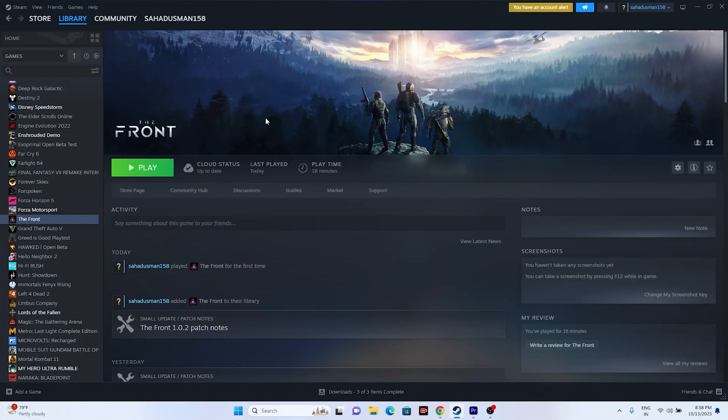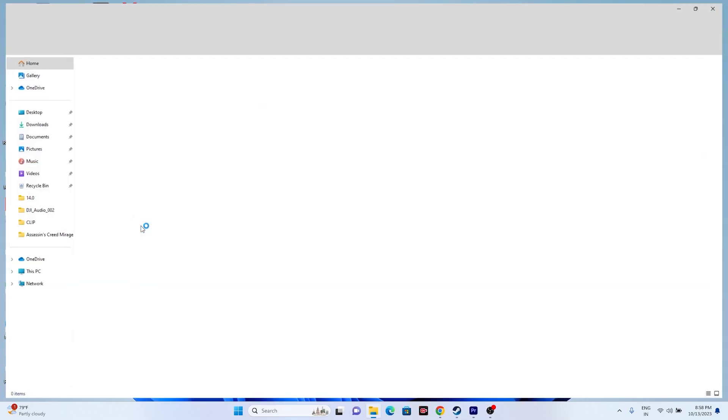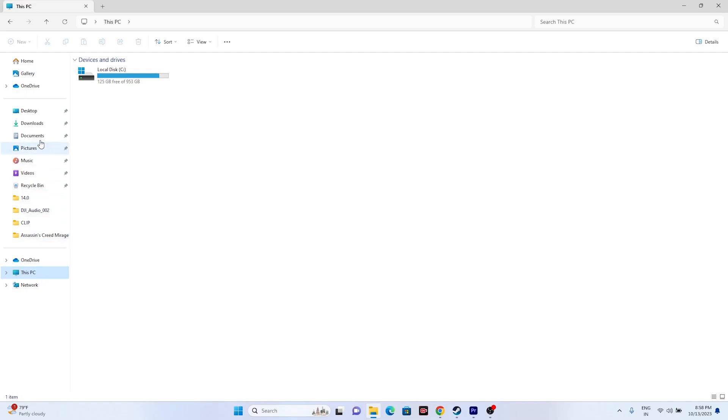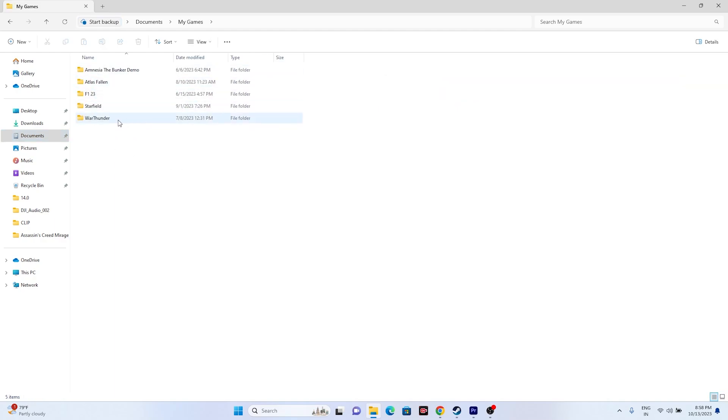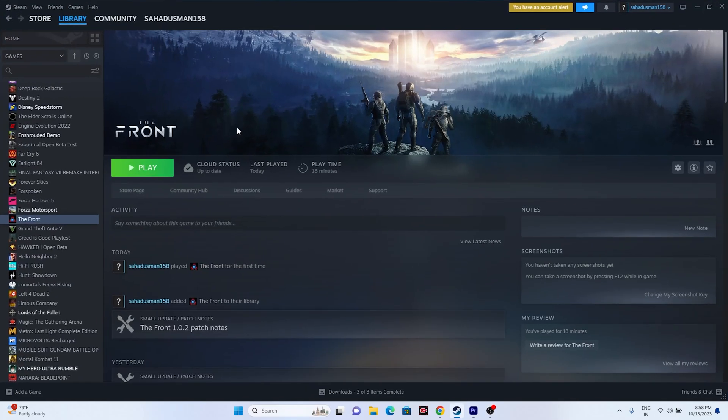The next fix is to delete the saved game files. Open File Explorer, go to This PC, navigate to the Documents folder and check if the game folder is there, or look in My Games. If you find it, delete it. Keep in mind you will lose all your game progress, but try launching the game afterwards and it should work.